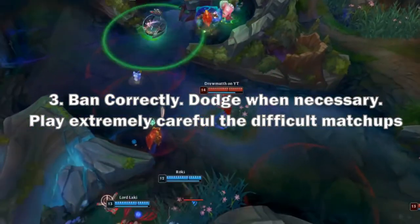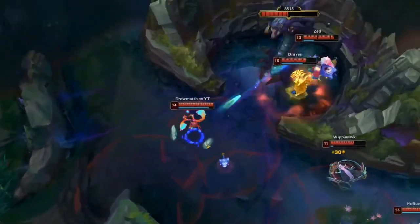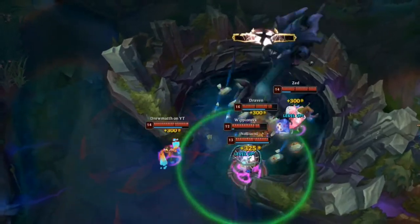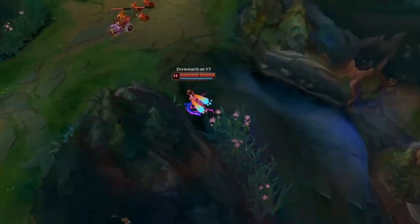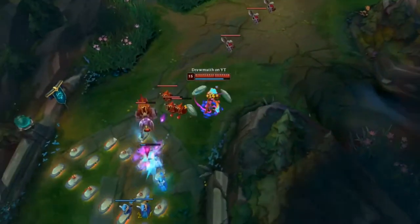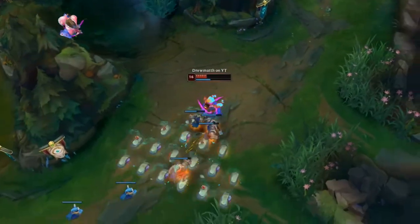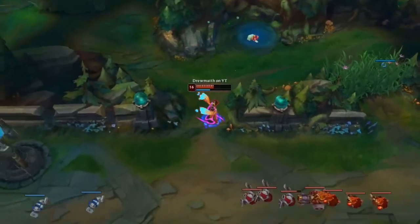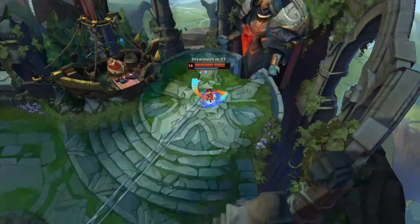Rule 3: Proper bans or proper dodge. Thalia really hates Katarina, Zed, Fizz, and Irelia — sometimes Yone, Yasuo, or other AP mages and assassins too. Generally I ban Katarina and try to ask for a Zed ban. If I somehow face Zed, Irelia, or Fizz I try to understand their power level and push through it. But remember, against some of these champions — especially Irelia — dodging is sometimes the easy way out, as some matchups feel unplayable and your best bet is to survive and roam.